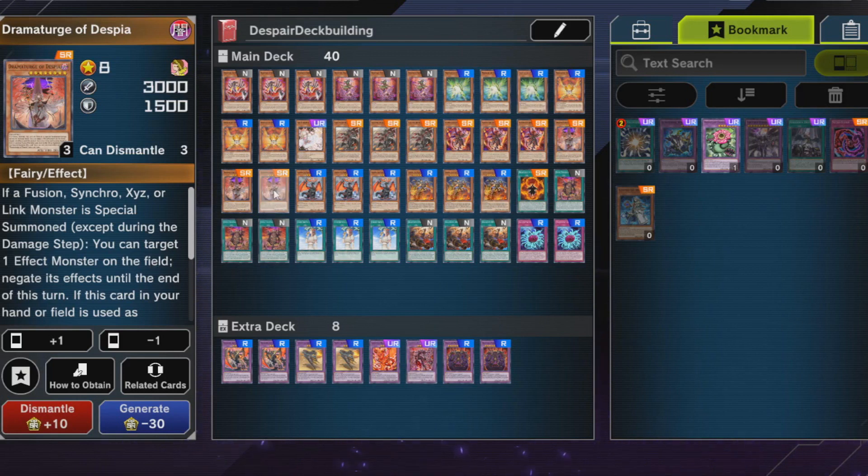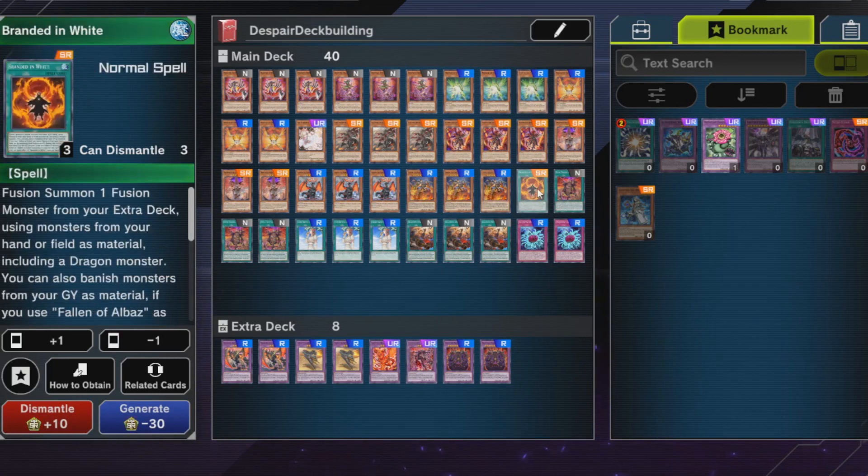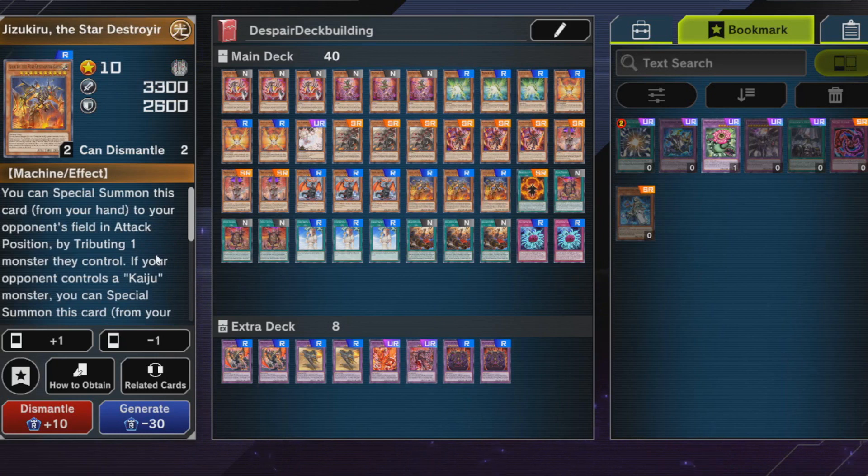Albion the Shrouded Dragon is a neat card — it helps you search through your deck, adds a dragon card which helps with Branded in White, and it's a level 8 monster which helps for one of the fusion monsters. It's good in the pure variant but you probably wouldn't run it in the other variants.